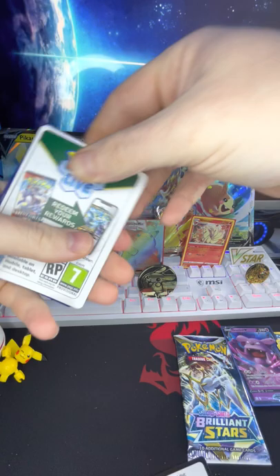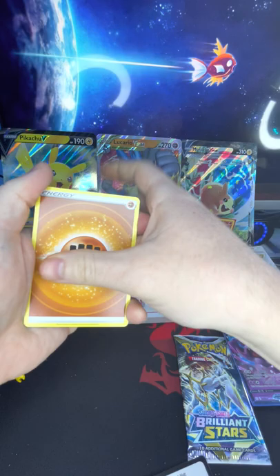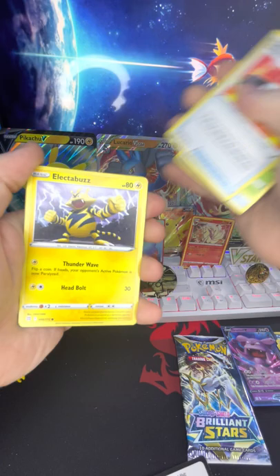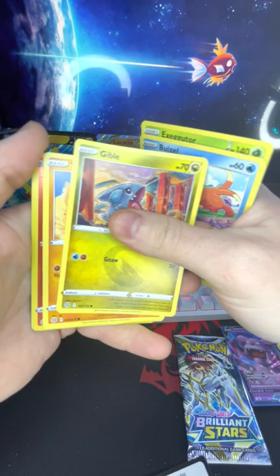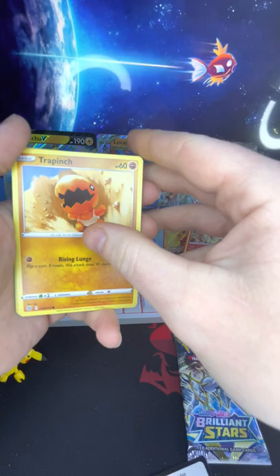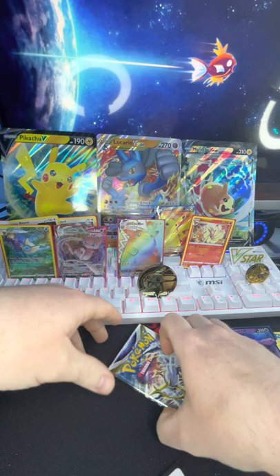There we go, there's the code. Fighting energy, Blunder Policy, Exeggutor, Choice Belt, Electabuzz, Hawlucha — I like that art — Absol, a Kecleon, a Trapinch, a Chimchar, reverse holo, and a Klang. Nice.